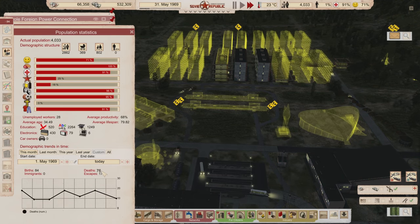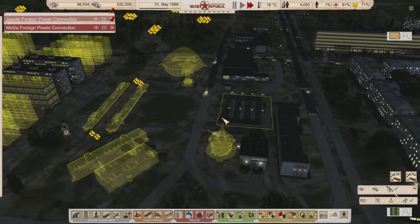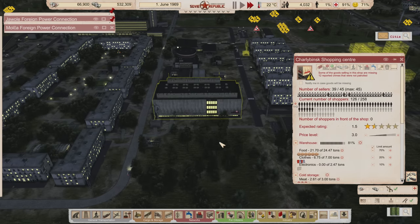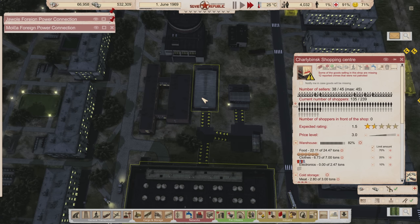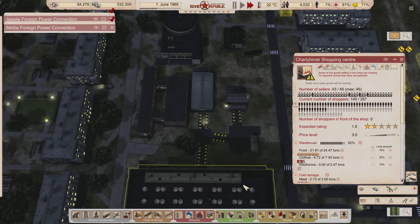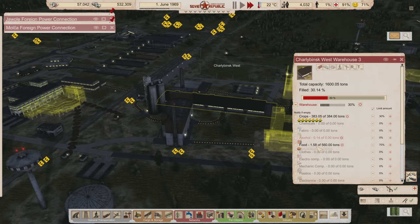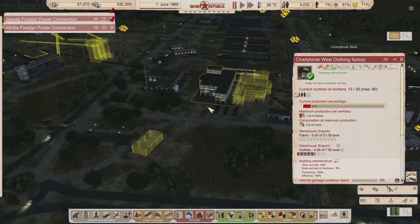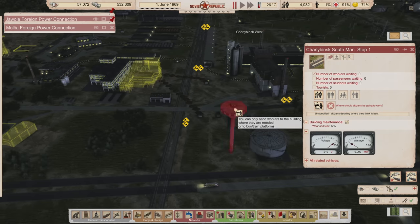We're still firmly in the stagnation phase, probably because people are trying to get their food. Look how fast we suck down the food - it just goes fast. If you look at how fast we're using it versus how fast we're replenishing the supply, it is not equal. We need more people to work in food.